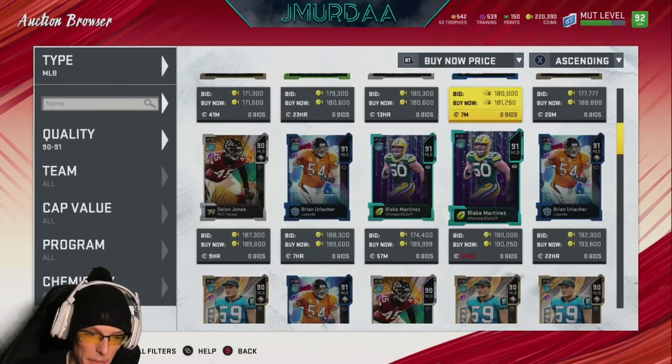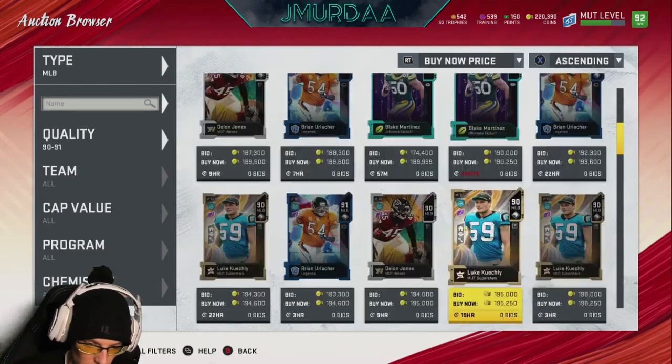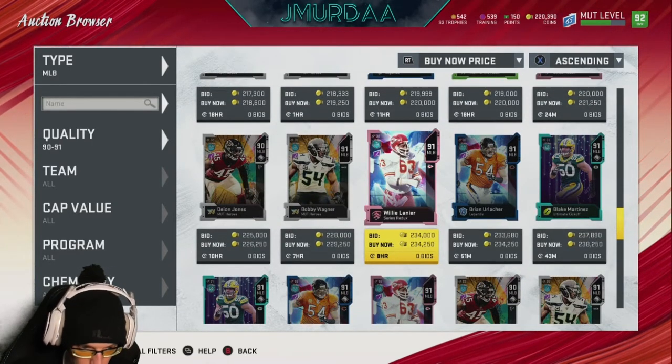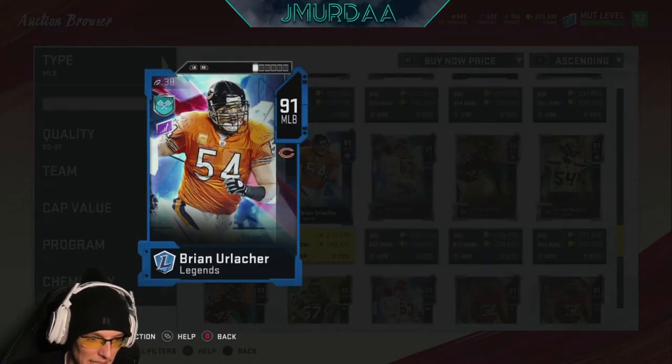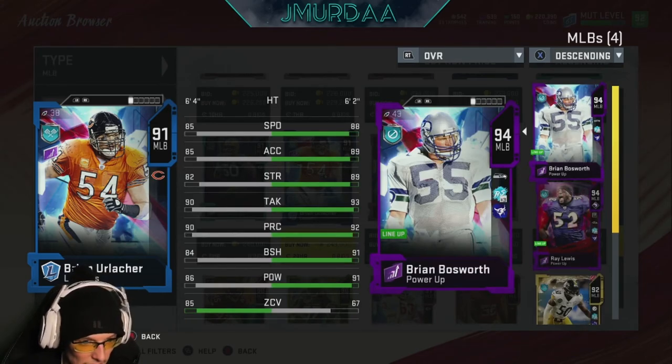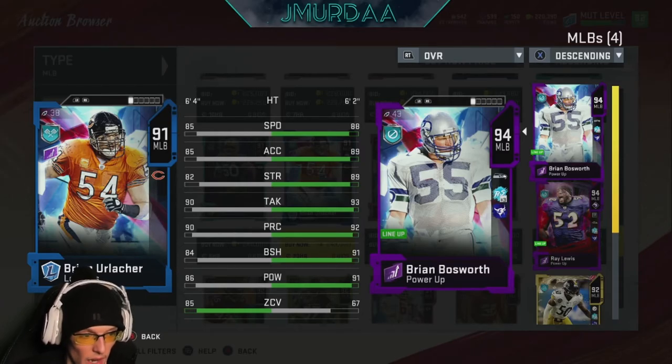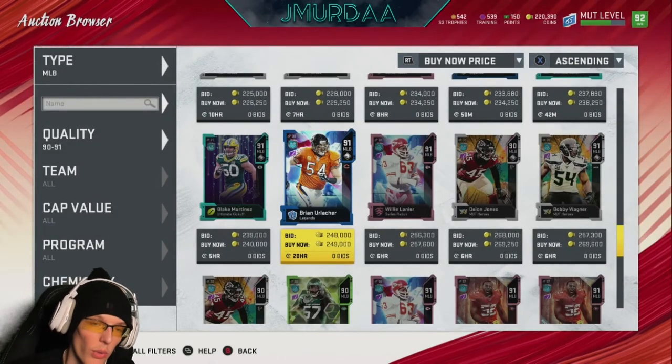For the 90-91 overall tier, if I had to pick two guys I'd go Brian Urlacher and the Chiefs 91 Willie Lanier. Urlacher's speed and acceleration are only 85-85 but you can power him up and put Speedster or Brawler on him depending on whether you want speed or strength. He has very good zone coverage — almost 20 better than Brian Bosworth — so he's a great coverage linebacker even if he's not the fastest.